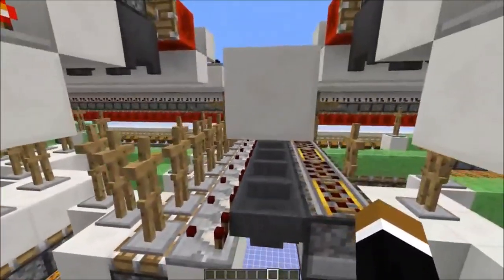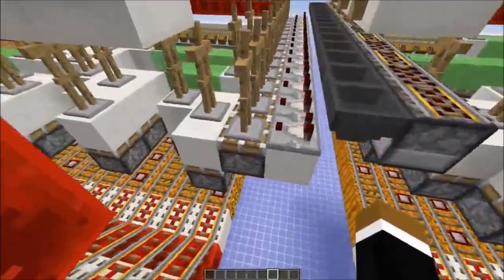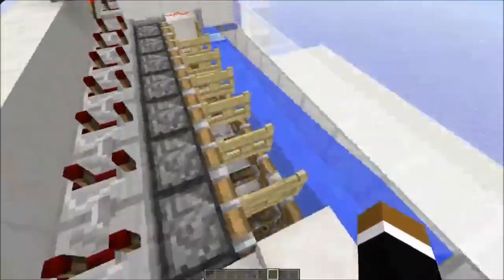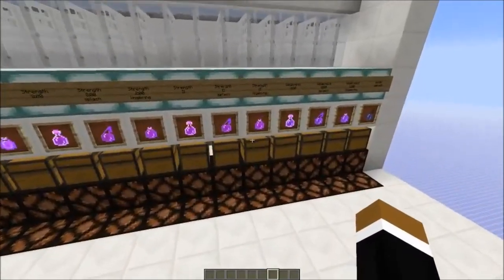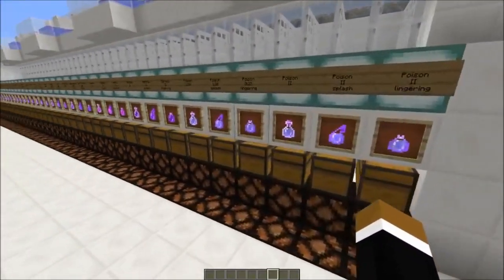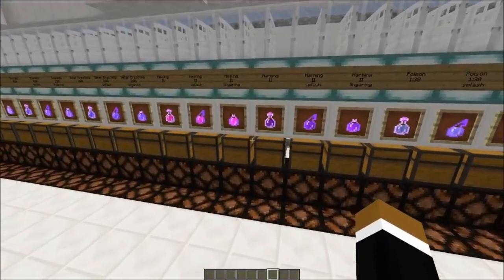After the 39th potion you need a tripwire extender, which takes up 4 blocks of space, and then you could have another 39 potions next to each other. With 39 potions you would realistically get every potion you'd use in the game.